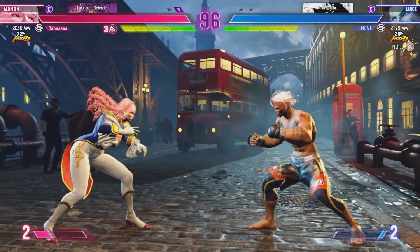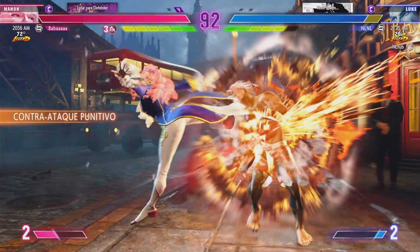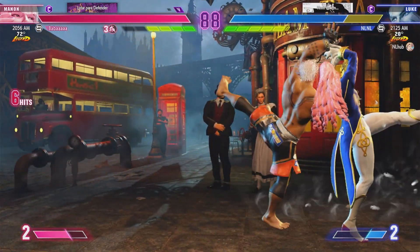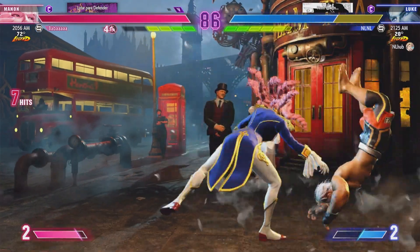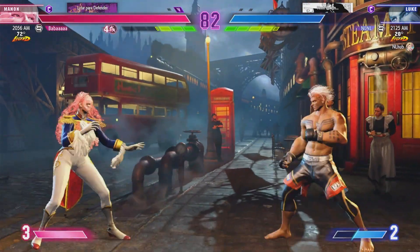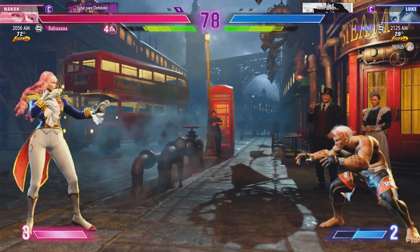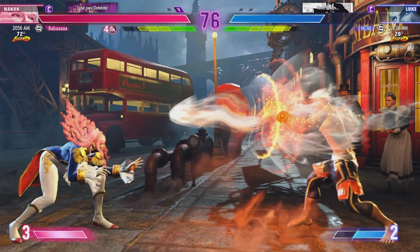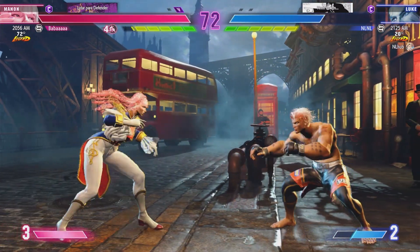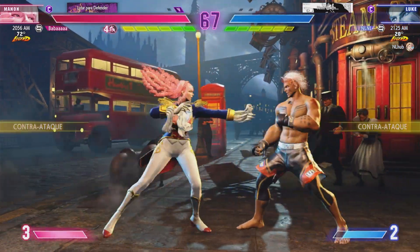It looks like they're waiting to see what the opponent wants to do first. Player one did a great job of maintaining the strength of their drive gauge during that last round. It's going to be even more important in this next round to keep that up. Kent springs forward with the drive rush. The properties that attacks get from a drive rush make them a great tool for creating chances like that. It looks like they both want to stay out of the corner. You've got to be mindful of reach and jump-ins at this range. Nice jump in.